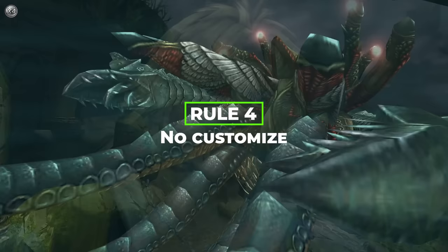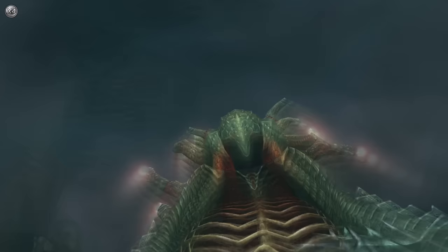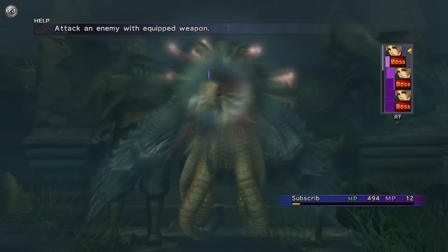I have no idea what abilities or options we're going to get with Seymour, so I can't come up with too many rules to block me with, as I'm writing this script as I go.